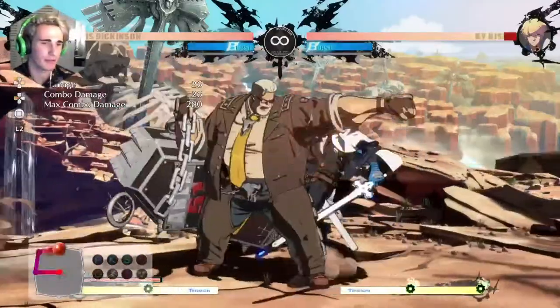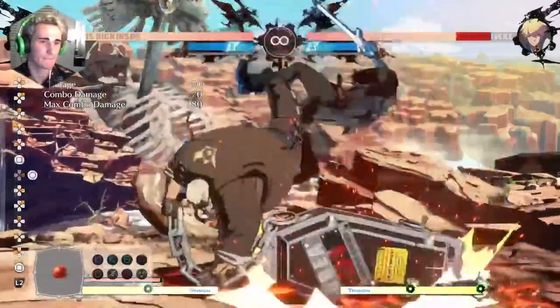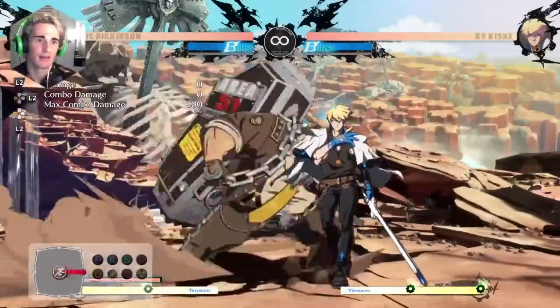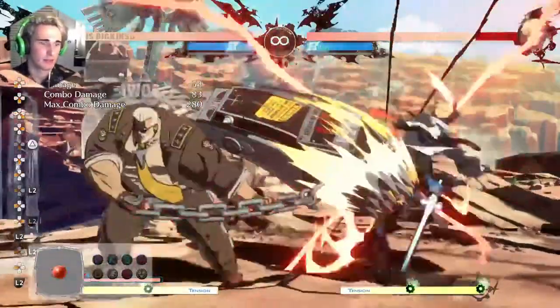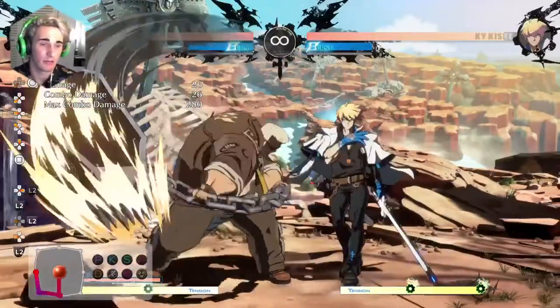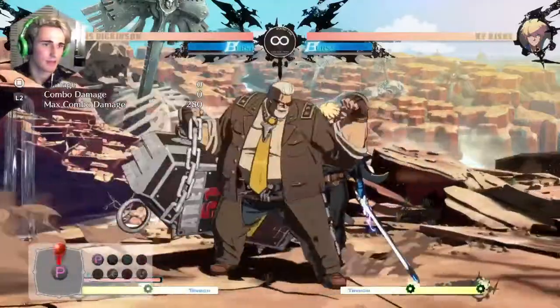Depending on how close you hit the overhead, you can even get close slash and get those combos going, and you can basically always hit your crouching slash. The low Behemoth Typhoon is up-back-down heavy slash, and you can also combo off of that one.